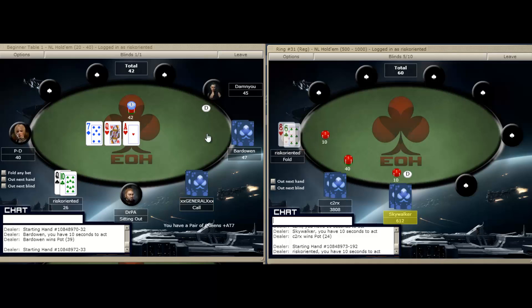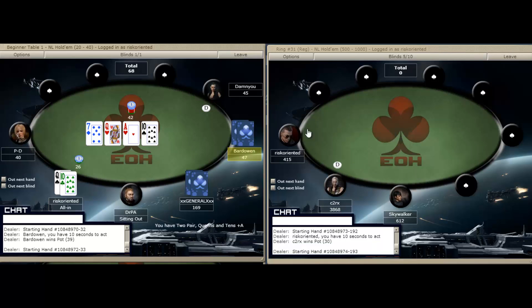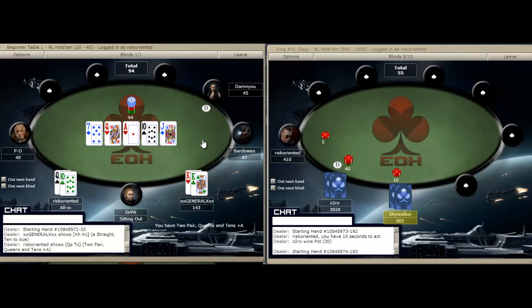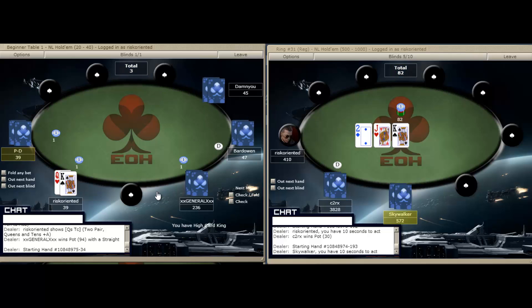Over on the right we're going to fold — it's been raised to us. Now they both called, but we did turn what is probably our miracle card. We've got 26 into a 42 chip pot, so we're just going to put the rest in. Jack-three is going to be a fold. He does suck out — what I guess might be an eight-outer or so with his pocket kings. No big deal — we put it in ahead and that's all we can hope to do.